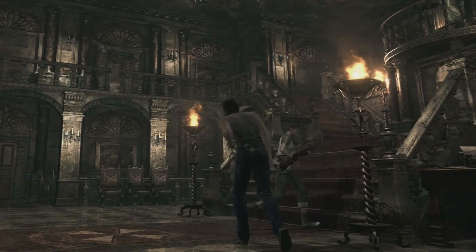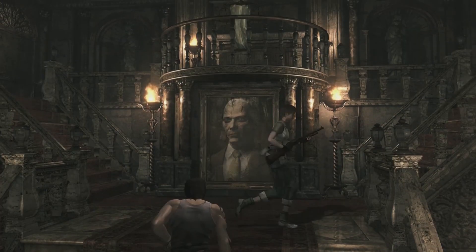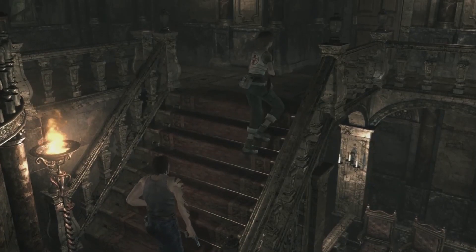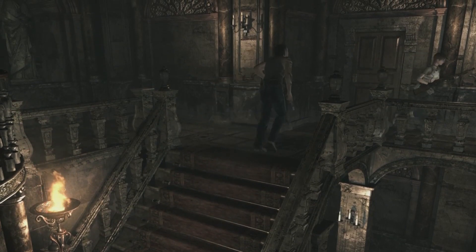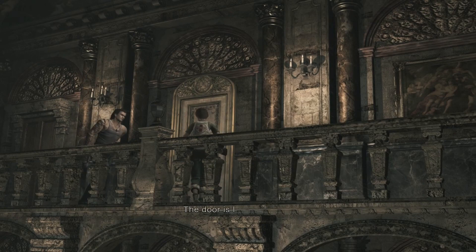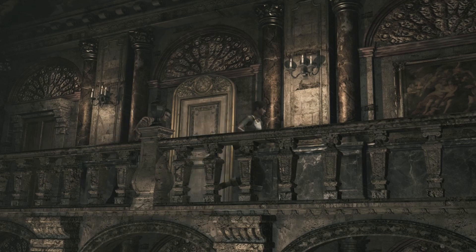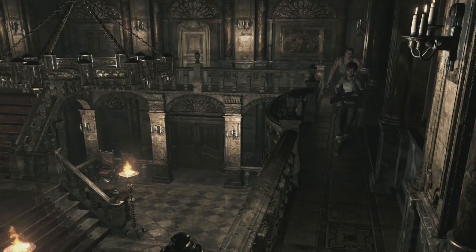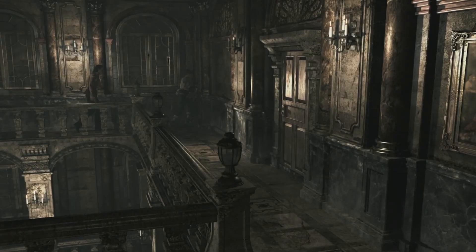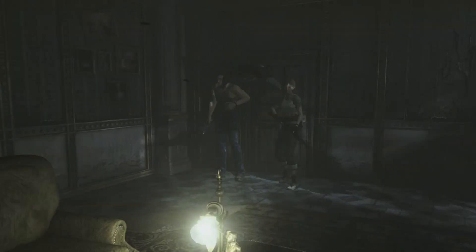Alright, now it says the classroom is upstairs. I think that's gonna be this side — at least that's what makes sense to me. It's locked. It's locked. The top part is engraved with a strange image. And I'm stuck.